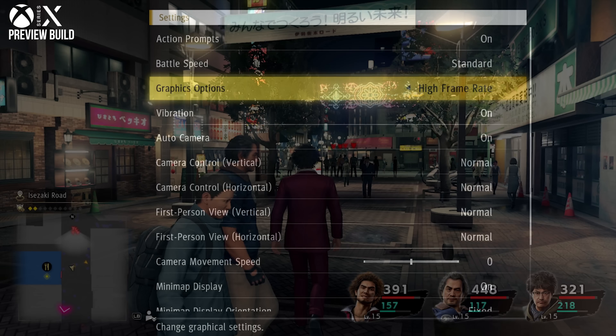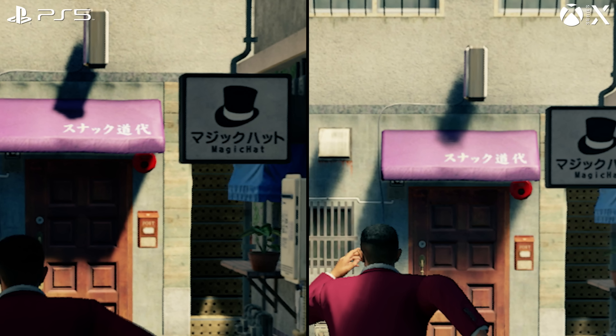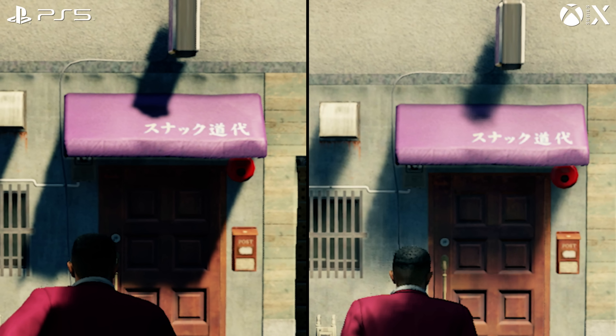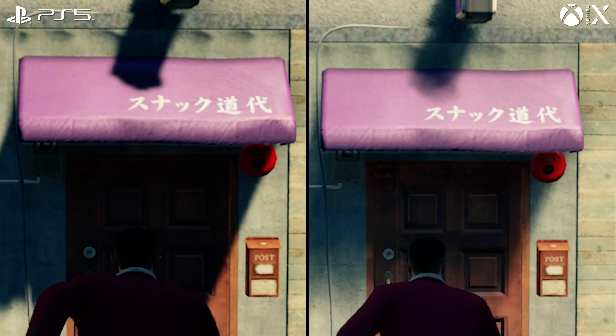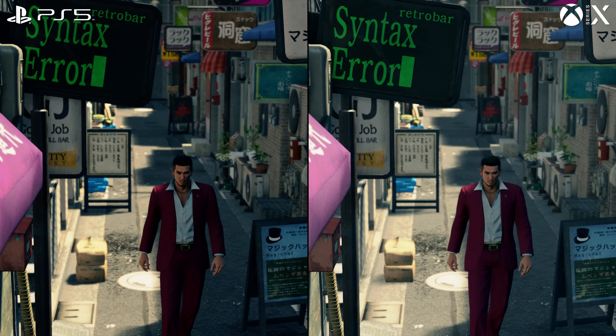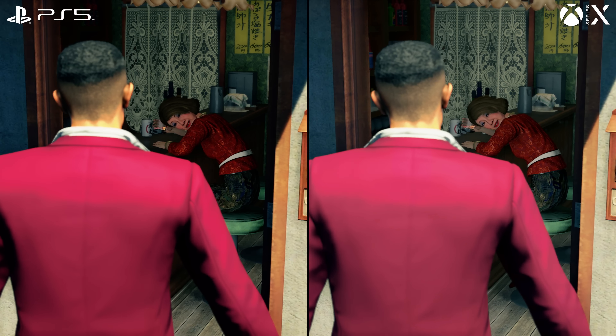It's curious to note the preview build on Series X actually offered three modes: 1440p 60 on normal, 4K 30 on high resolution, and a final high frame rate mode rendered at 1080p — the promise being a tighter 60 fps lock than the normal mode, which could drop during special moves. Developer Ryu Ga Gotoku Studio clearly decided this extra frame rate mode wasn't necessary for the final game and focused on the other two, perhaps to optimize better for 1440p 60. At least it keeps things simple.